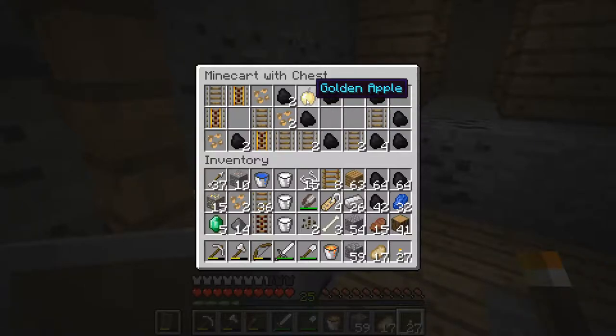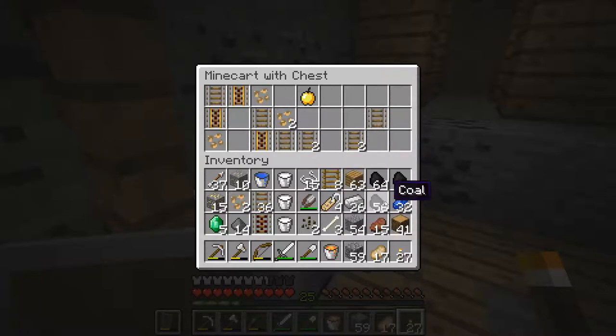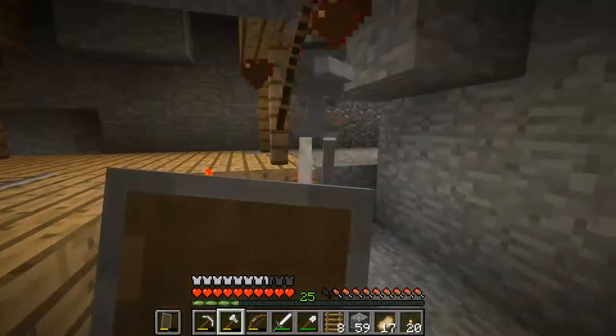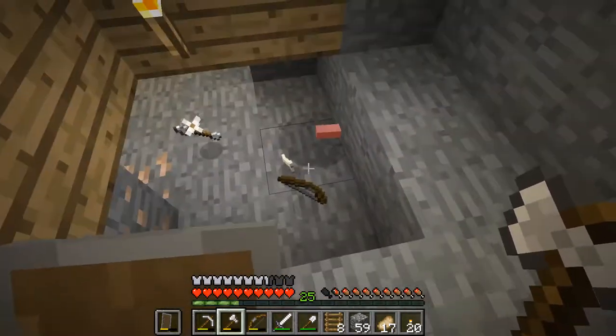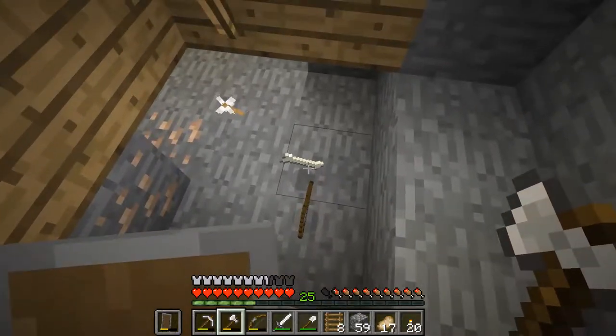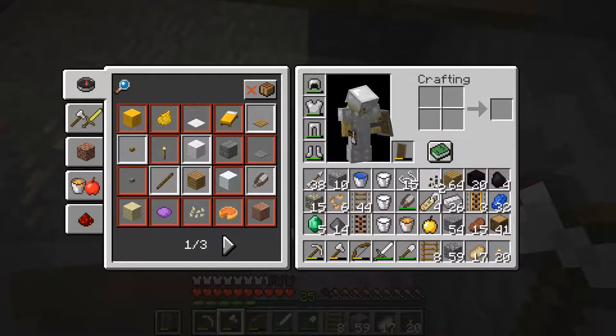Another chest — look at that, a golden apple! What are we giving up for the golden apple? Let's take the coal, take the seeds. We've got powered rail as well. This guy dropped in on me. The rebound of the arrow from the shield got him — finished him off. He dropped another bow. I'm going to mend mine — give it an extra little bit, why not.